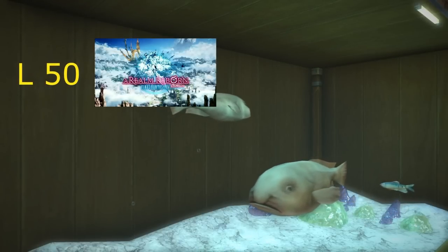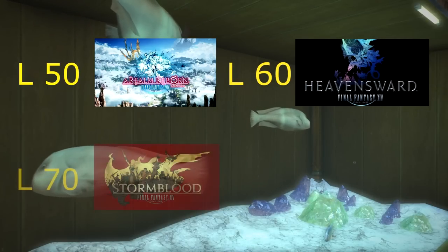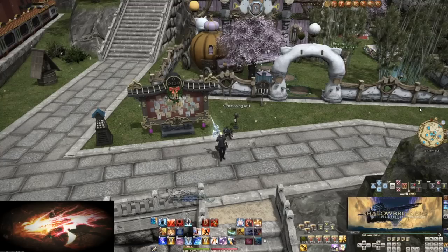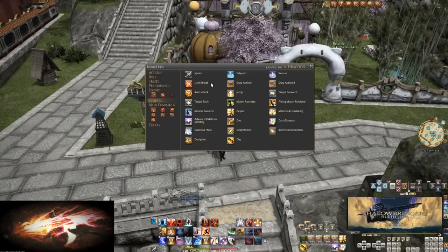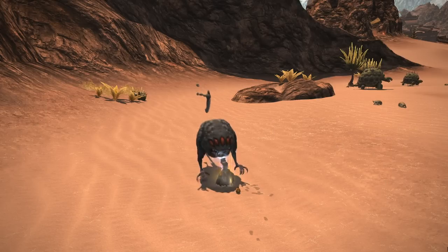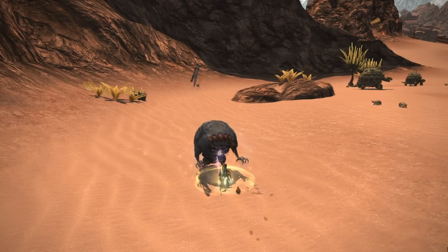Level 50 for when you first get the job in A Realm Reborn, 60 for Heavensward, 70 for Stormblood, and finally at level 80 for Shadowbringers. I also recommend all players add Sprint and Limit Break to their hotbars, both found in the General tab of your Actions menu. As for how my hotbars are built, it'll make sense at 80. Just put skills on your hotbars in a way you feel comfortable using as you're leveling. Everyone has their own way of doing things.